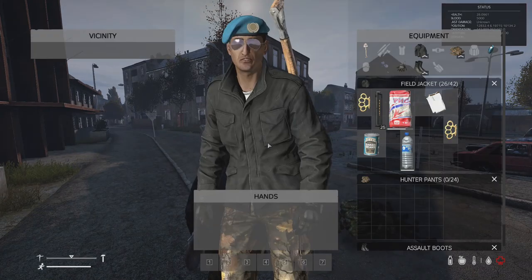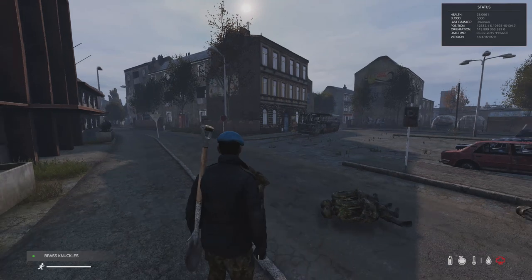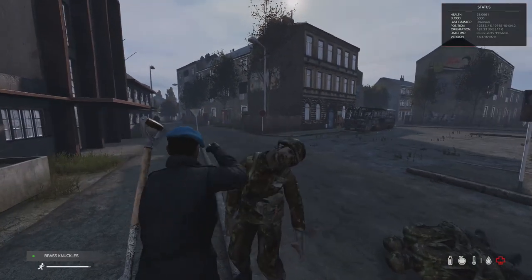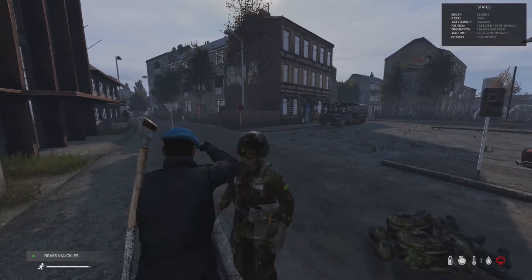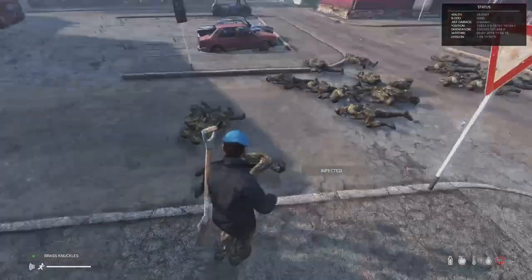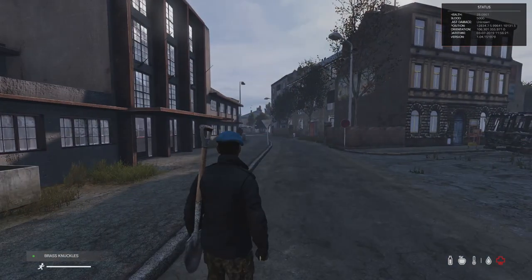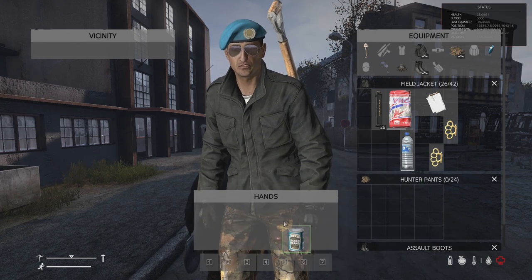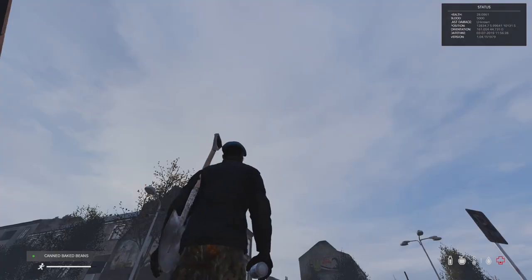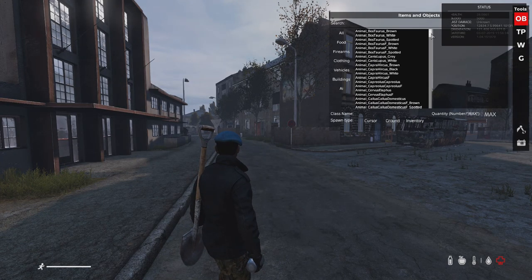A knuckle duster does around 13 health damage and 15 shock damage, but it doesn't do any blood damage. So a knuckle duster can be useful, but it still takes three hits to make a zombie go down. As for players — I've gone around and used a bunch of different items on different players and I've yet to see a tin of beans cause any bleed damage. I'm doing this in offline mode, so I can't guarantee that, but you guys were very specific saying it's the best tool to use against zombies.